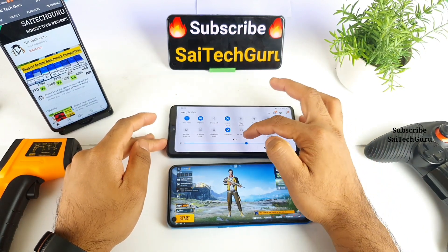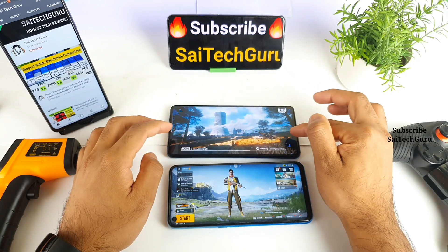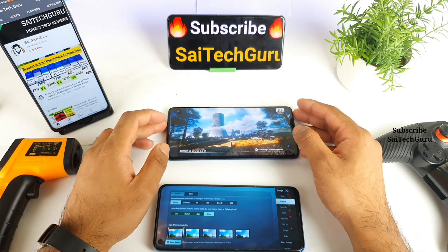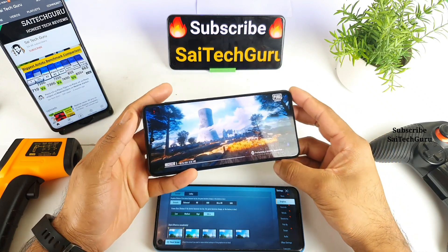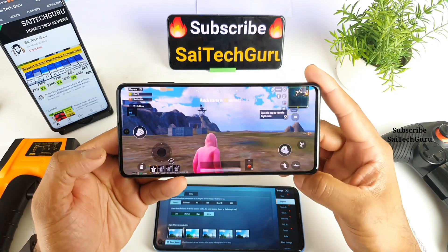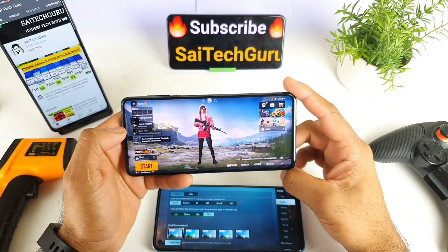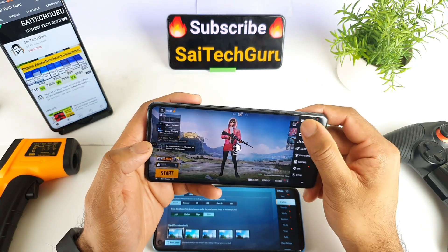Let me quickly increase the brightness on this Samsung phone. The brightness has been increased. Let me try to show you the graphics settings — that is where my focus is in this video. In this Samsung phone you do have a real time FPS meter. I'll try to do a separate video in case you want to know how to add this real time FPS meter in Samsung phones.